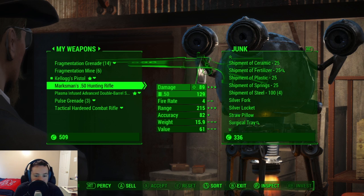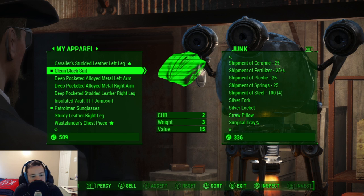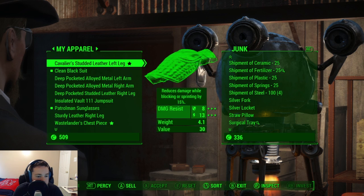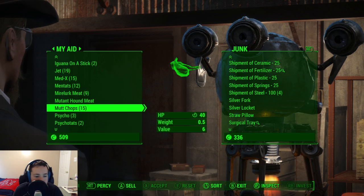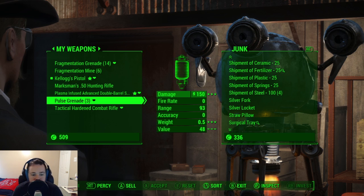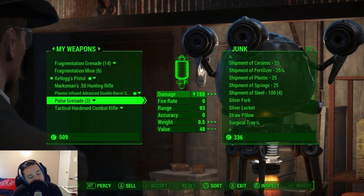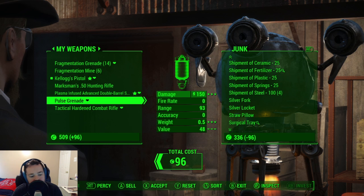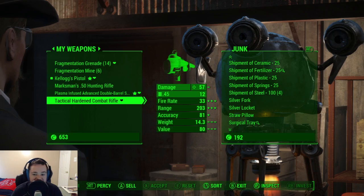Now, what can I sell? I don't have any junk on me. I don't want to sell my pulse grenades, but I might need to. I need 621, I've got 509. So, 24 — I might as well, I don't really use these all that much. Okay, that should be enough. I'll go ahead and do it. 653 — I'll take it.